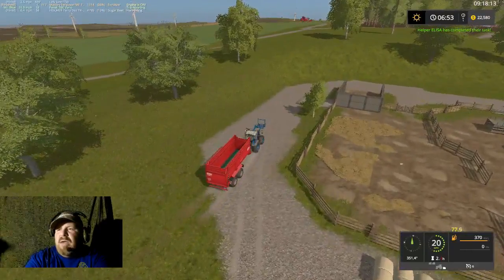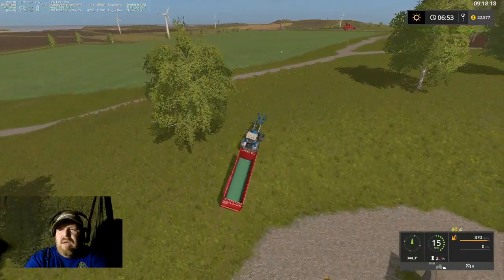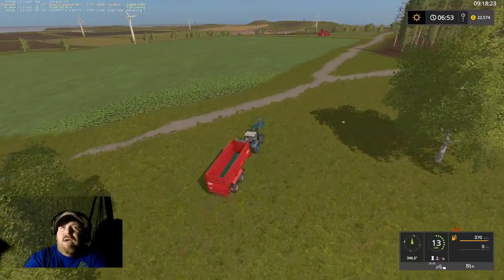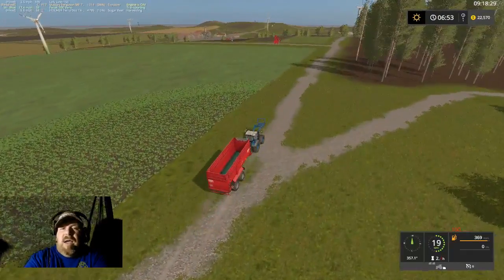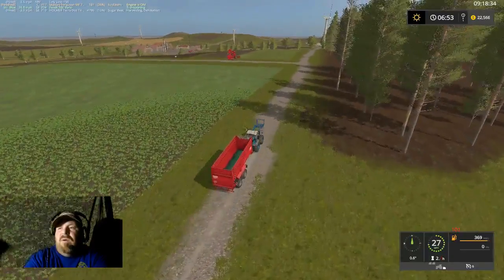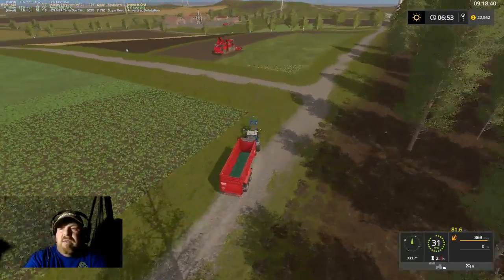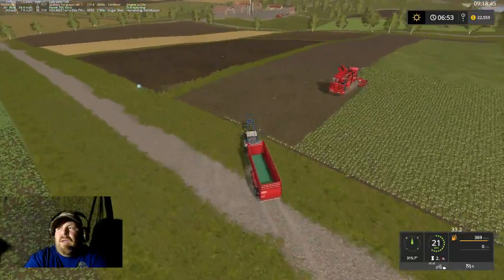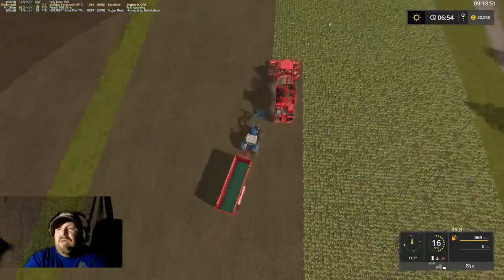I think we'll probably end up taking all of them here because I don't think anything else uses sugar beets. Sheep uses grass and hay, cows use straw and hay and power food, so the pigs are the only ones that use this — we'll dump all of them in the mixing station. We've got about five minutes so we're going to get this done.